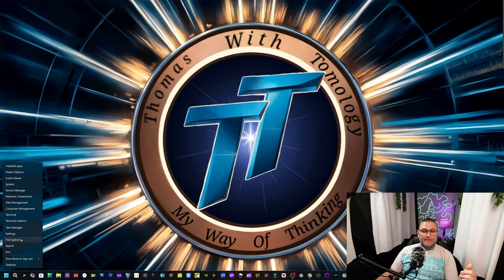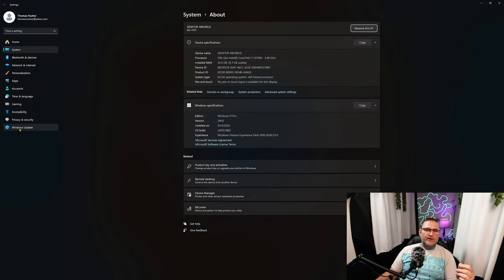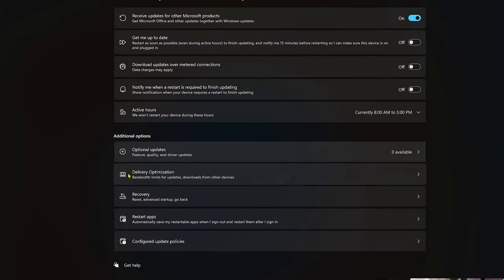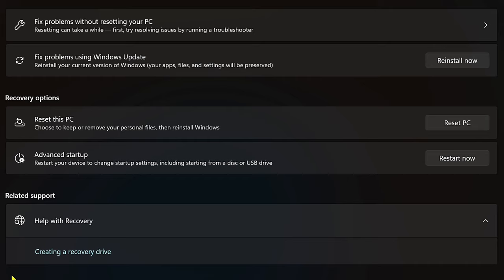The first thing we're going to do is go into System. Come into System right here, go down to Windows Update, click on Advanced, and then click on Recovery. I take a little bit longer going through these so people can really follow along, so sorry if that bothers you.